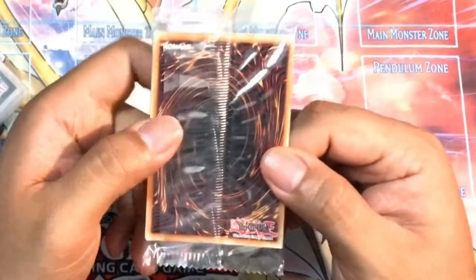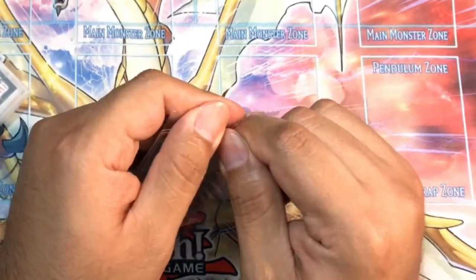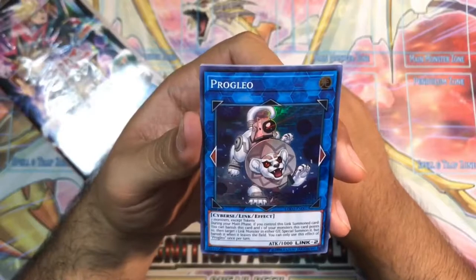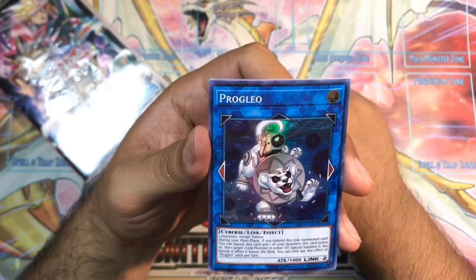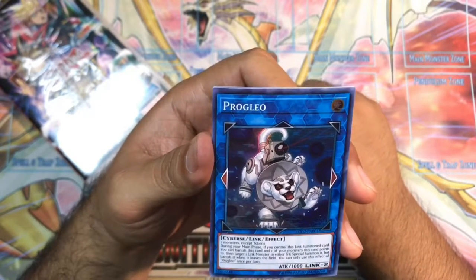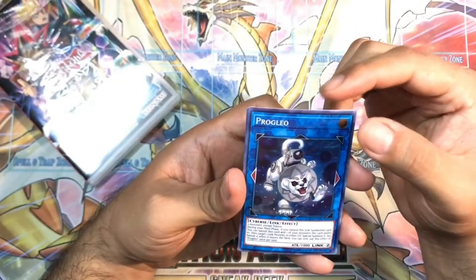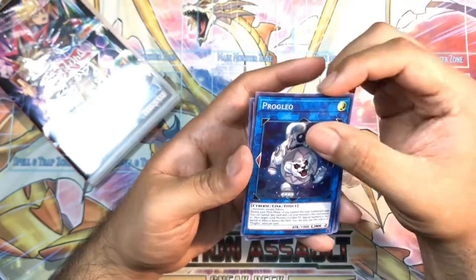Let's check out the promo cards. We got Progleo as our first one. Two monsters except tokens. During your main phase, if you control this Link Summon card, you can banish this card and one of your monsters this card points to, then target one Link Monster in either Graveyard and Special Summon it, but banish it when it leaves the field. So you banish this and something it points to, and Special Summon one Link Monster out of the grave. Not bad. It's a Cyberse Link 2, Light, points side to side. Easy to make, could have its uses.